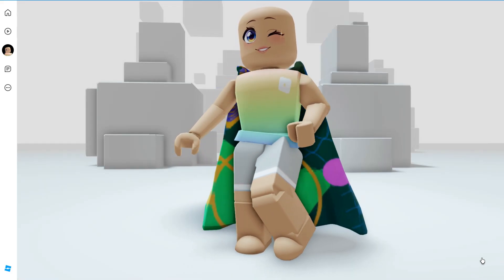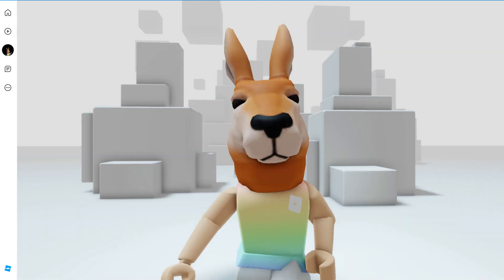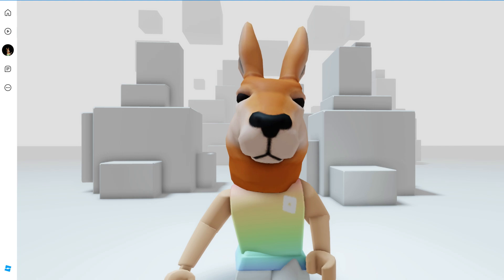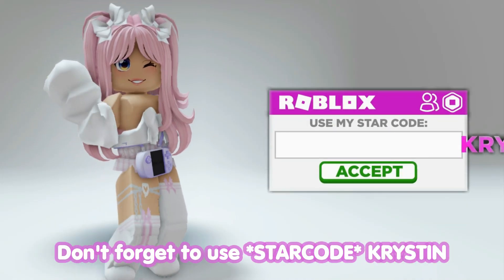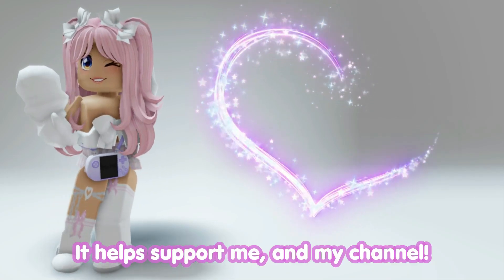Hey besties, there's two new free items that you're able to claim and collect now. The first one is the cape and the second is the mascot head. I'll show you how to get both. Don't forget to use star code Krystin when buying Robux or Premium — it helps support me and my channel.